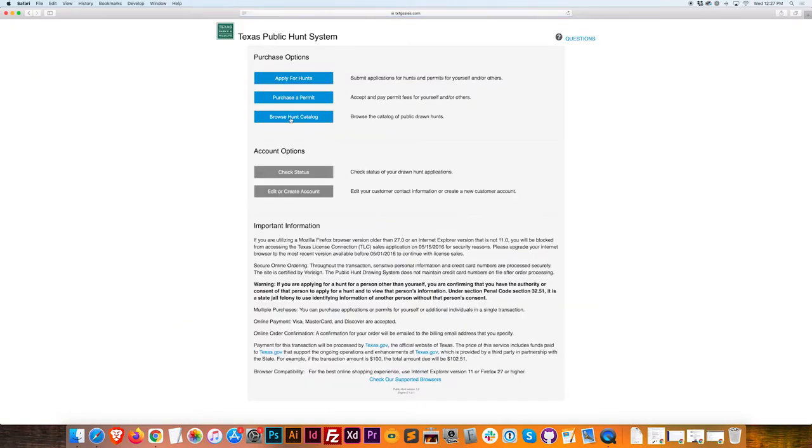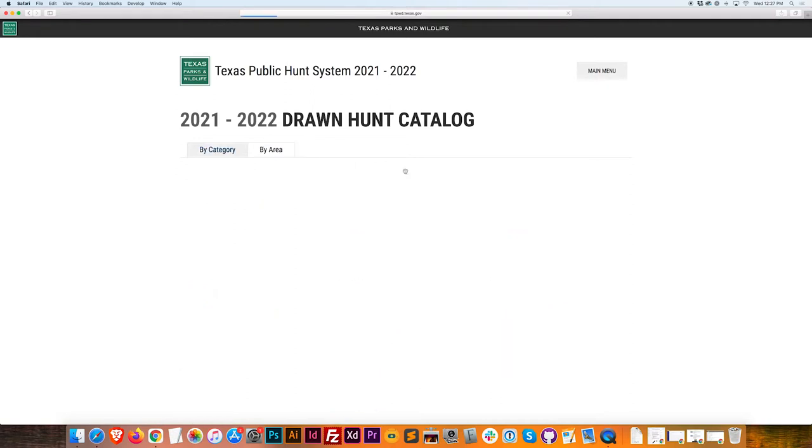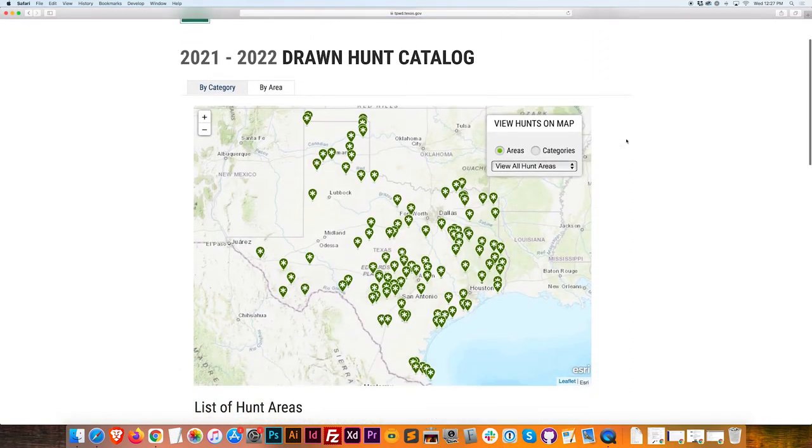I'm going to go to Browse the Hunt Catalog, and here, right here by area, this is the best place to start. This map is a new feature for the Texas Drawn Hunt system. This makes things so much easier. It took hours of planning before to achieve what I can now achieve just by looking at this map. This map is totally awesome.